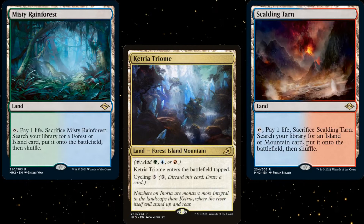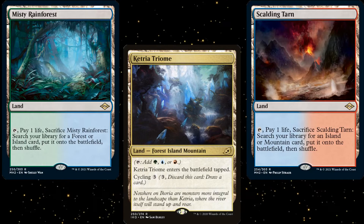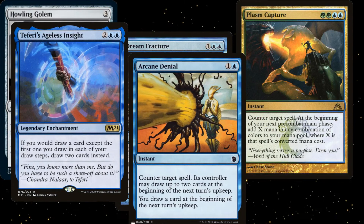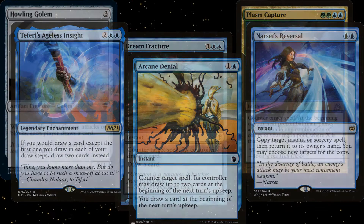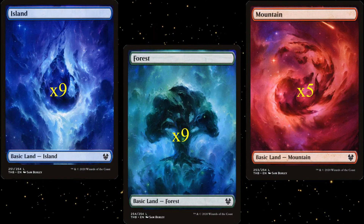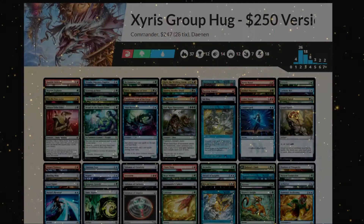If you do pick up fetch lands, I'd cut the last of the tap lands for them and make room for a Teferi's Puzzle Box. Howling Golem is being replaced by Teferi's Ageless Insight. Dream Fracture is getting upgraded to Arcane Denial, and though I really love Plasm Capture, Narset's Reversal can be game-winning in some scenarios. Split Decision gets subbed out for Cyclonic Rift, and our last change is swapping Magus of the Wheel for Locust God, another optional win con. With all the changes to the deck, we're now looking at nine Islands, nine Forests, and five Mountains as our basics package.